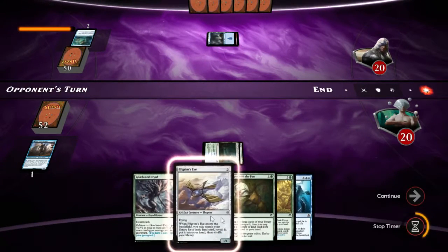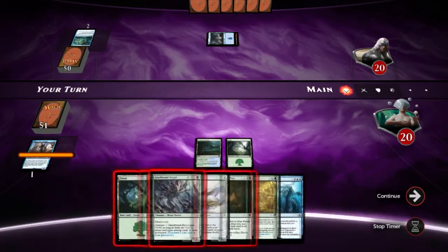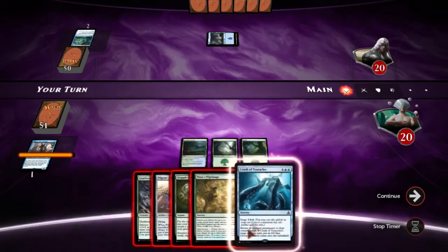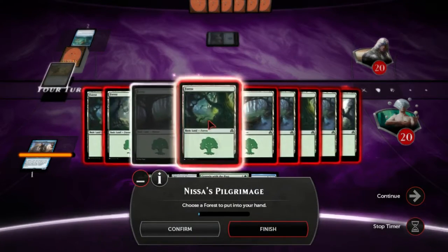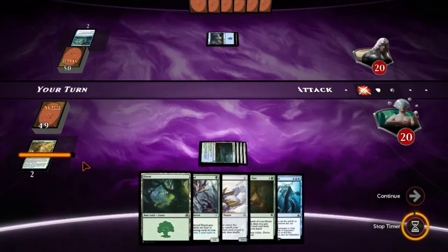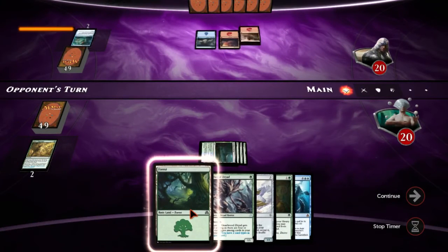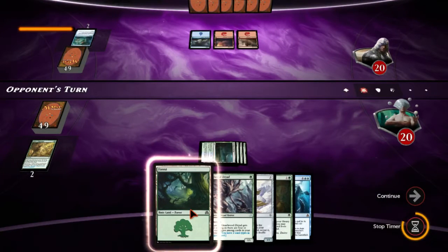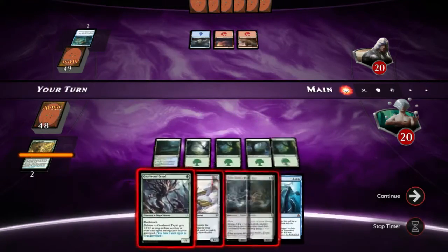Ridiculous. Red-blue — yeah sure, draw your cards. I don't want to waste this Grapple with the Past at all. Thank god. Alright, so we got creature, sorcery, sorcery — so he's gunning for the kill-everything plan. Respect that.